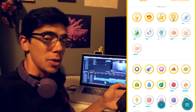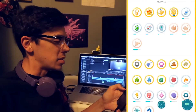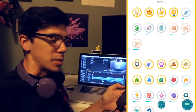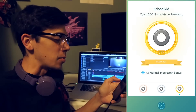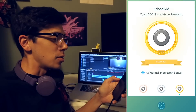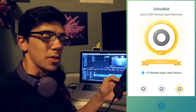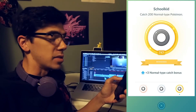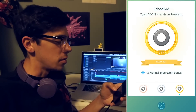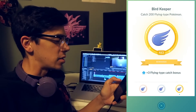You can see there are new icons for all the type medals, and they're divided. It doesn't show you progress on the main screen anymore, but if you select a medal it'll tell you about it. School Kid — catch 200 normal type Pokemon. I have the gold medal, I get a plus 3 normal type catch bonus. Right down here at the bottom of the medal you can see 747, that's my total. You can also swipe between medals, which is a nice touch.